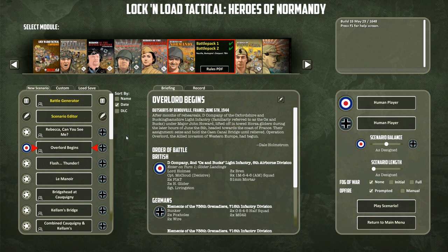Our order of battle for the British: we are D Company, 2nd Ox and Bucks Light Infantry, 6th Airborne Division. We're going to enter on turn one via glider landings. We have Lord Holmes — that would be Major Howard — Captain McLeod and Sergeant Livingston for leaders. We have two PIATs, three heavy gliders, three Bren guns, nine squads, and a 51-millimeter mortar.